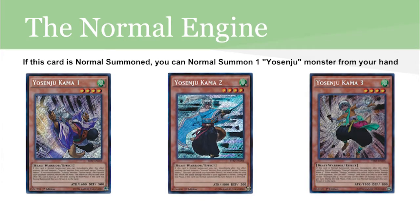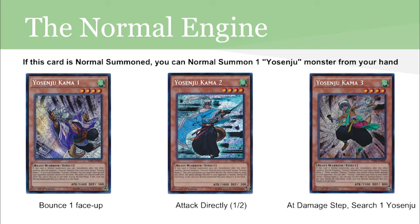So this is the core of the deck: the normal summon engine. Yu-Gi-Oh! is all about double effects nowadays, so all the monsters have two effects. The first is that whenever you normal summon, you can normal summon again — so you can go 1-2-3, 3-2-1, 2-1-3, you get the idea. Kama-1 lets you bounce an opponent's face-up card while you control another Yosenju monster. Kama-2 lets you attack directly for half damage. And Kama-3 lets you search for a Yosenju card whenever another Yosenju monster inflicts damage. Pair this with Yosenju Training Grounds and you're looking at a free plus two every turn.